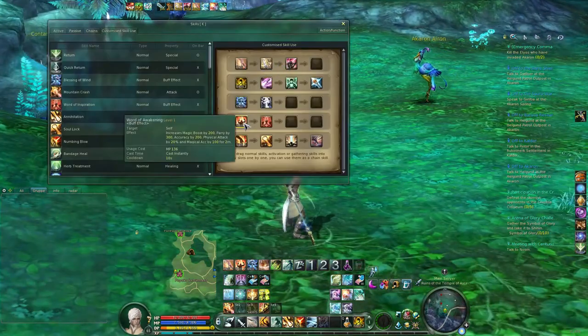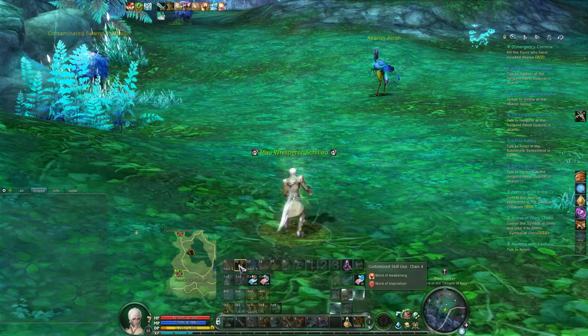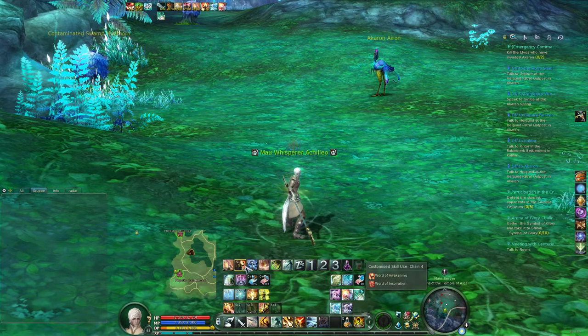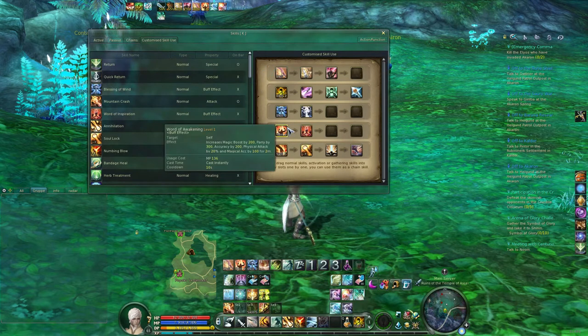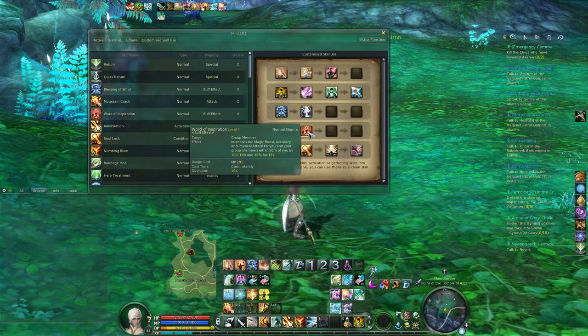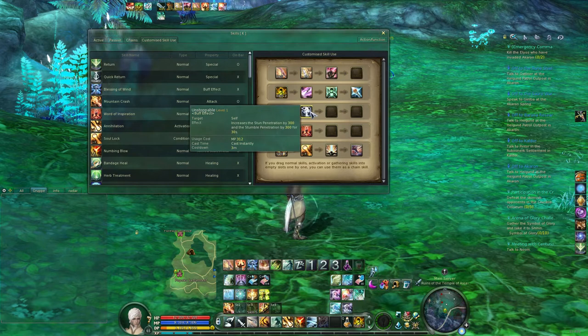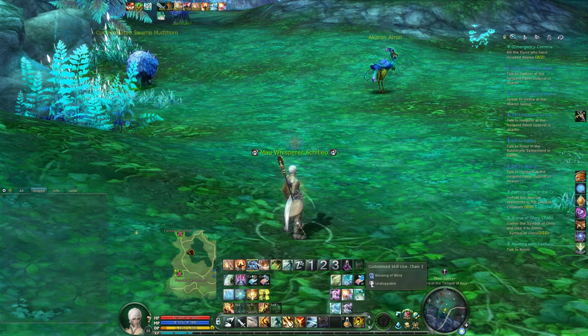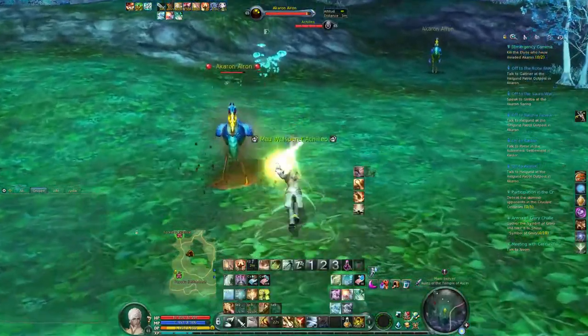Second chain: Word of Awakening and Word of Inspiration. If you are alone you only need the first one; if you are in a group you basically only need the second one, so it's not really that necessary to put them in a skill chain. Third chain: Blessing of Wind and Unstoppable — I find these really nice. This one gives a lot of damage and this one gives stun penetration, basically. And if you have both of them at the same time — great.